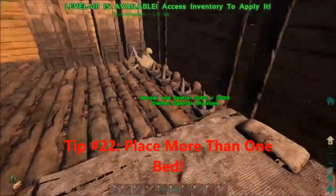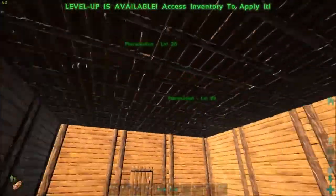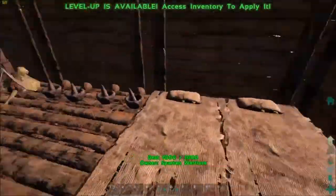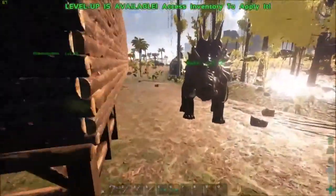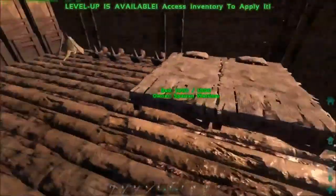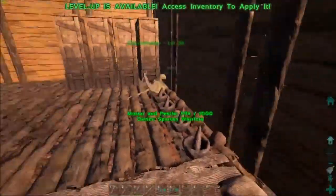Tip twenty-two is to place more than one bed. Whether you're by yourself or with a tribe, I always recommend at least two beds. If your base is under attack and you die, you can spawn in your bed — but that has something like a 2 to 5 minute cooldown. So if you die again trying to get your gear, the second bed gives you that extra chance. If there are two people in a tribe and you both die, you can both spawn at the same time.